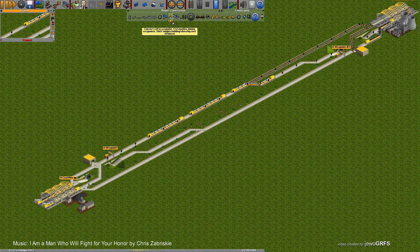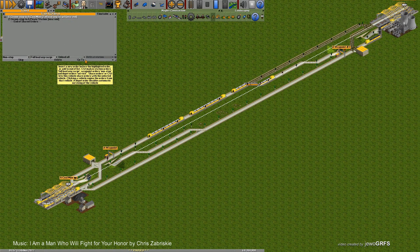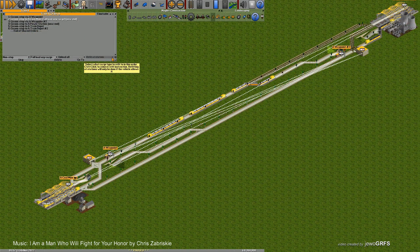So we have waypoints. Now we need to change the order list so every train goes to this waypoint, then to the station, then to the waypoint, then to the station again. I'd also like them to go to the depot. I still need to change this waypoint because I put it in the wrong place — this one goes up. So we go: waypoint, coal mine, waypoint, power station, and we have two depots. Now I need to start programming this order list.